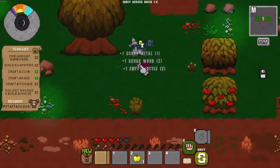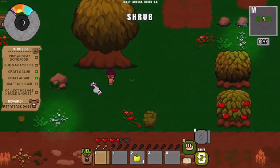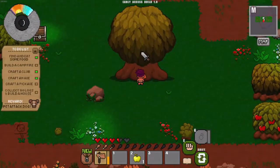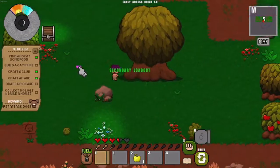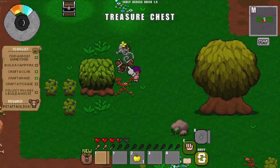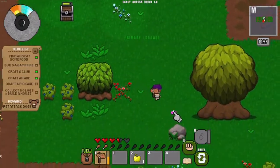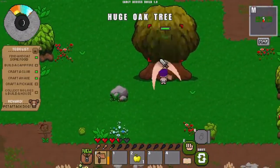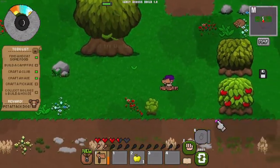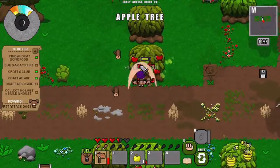There are also chests scattered around the world. Let me switch to my fist to open one. From chests we get blueprints and items like glasses, twine — not exactly rare but things you can only get from chests for now. I got some gold, twine, and scrap wood, which will allow me to repair my tools.